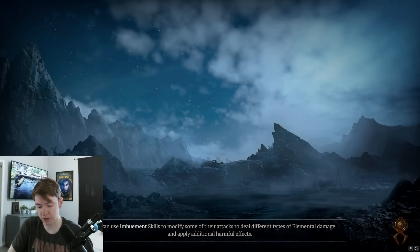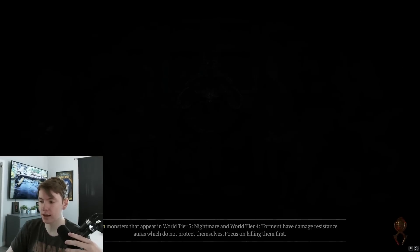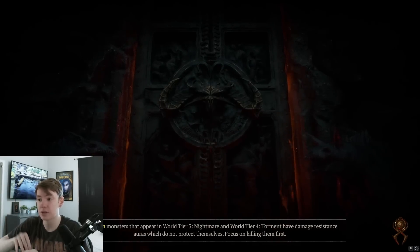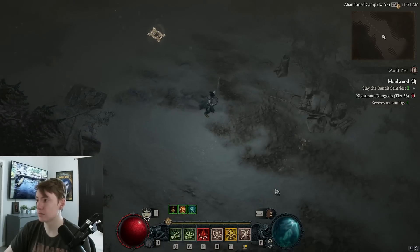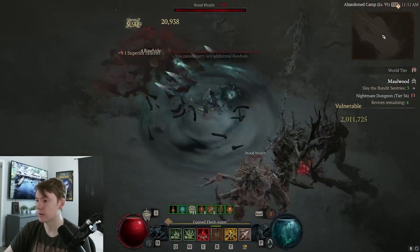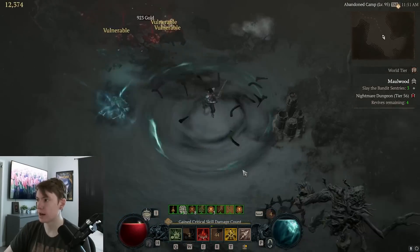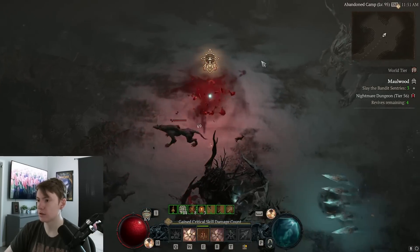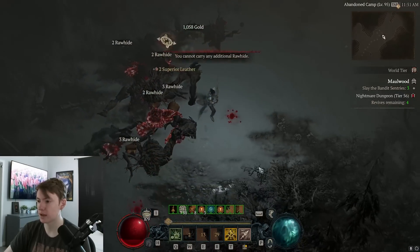For gameplay, you want to play the build a little slow and methodically. The biggest tip is to play around your Corpse Centrals. If you find a big pack of mobs, don't just spam Bone Spears — kite them, kill one guy, get that corpse, and then suck all the mobs in. Getting a big suck is huge. Make sure to also pop a Corpse Explosion every once in a while for that extra damage.